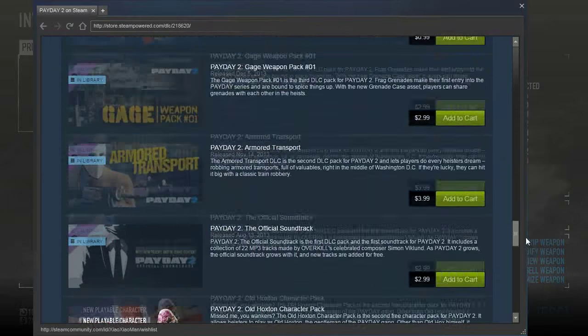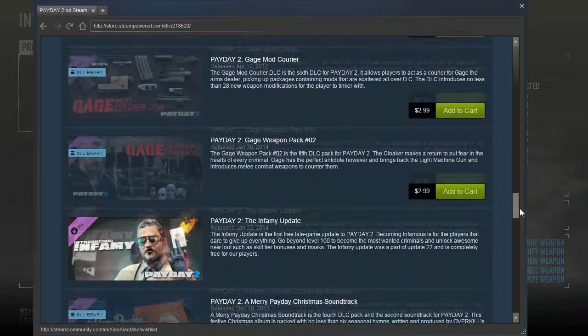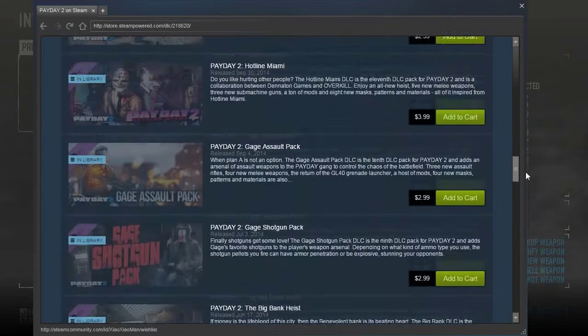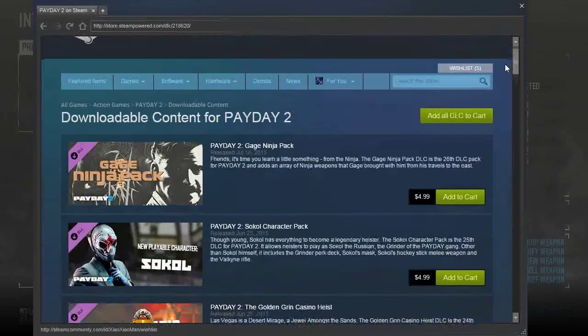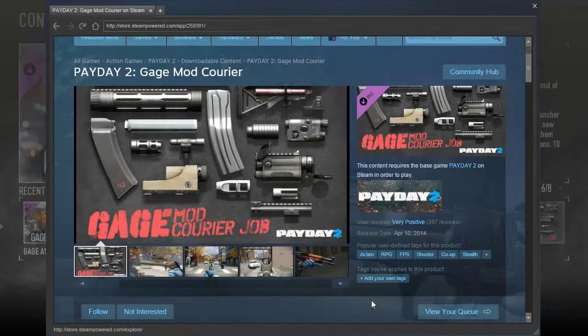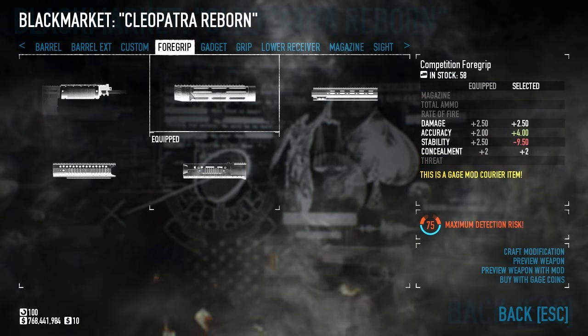DLCs will definitely add more to the experience, but I wouldn't say they're all mandatory. Some, like the Gage Courier Pack, are definite must-haves. But others, like the Western Pack, you can safely skip for now. When starting out, I recommend the Courier Pack as a starter DLC. If you have the Game of the Year edition, you're all set. If not, go pick it up — it's got some really good mods that you're gonna want.